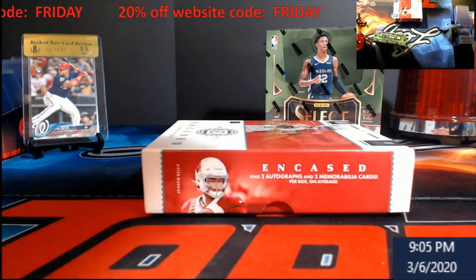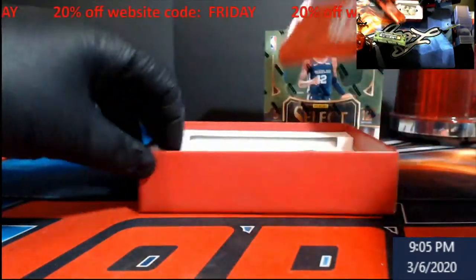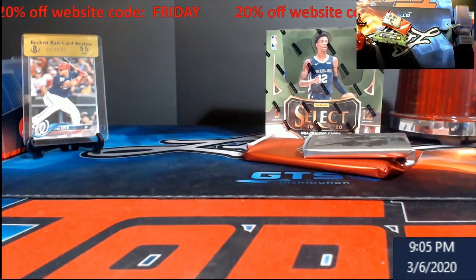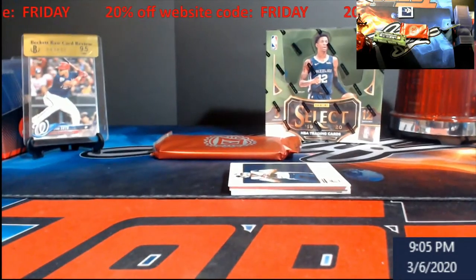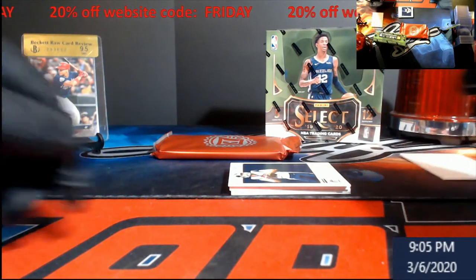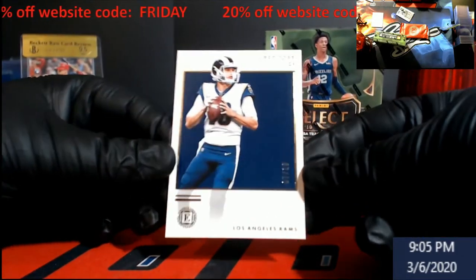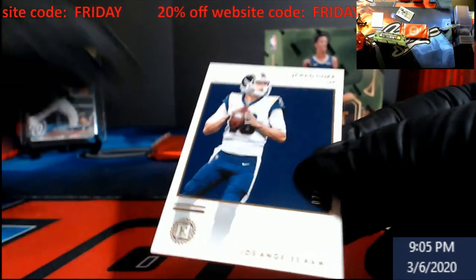Moving the trash box over here. We've got a nice big BGS Encased card that does not have the grades on the back. We got a redemption on the bottom, so I'm gonna flip it because I don't want to see it yet. Starting off - Jared Goff out of 10, a base card. These are gonna be a little harder to read but there we go.